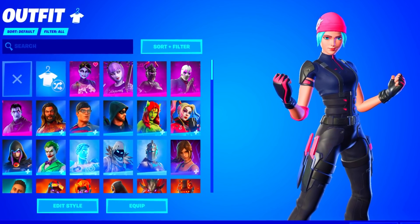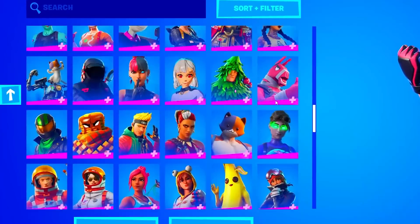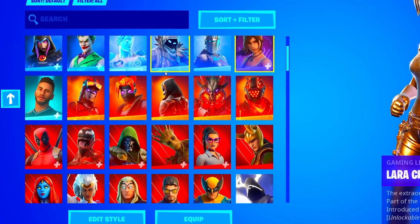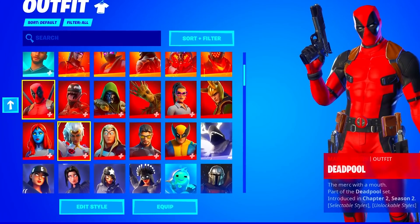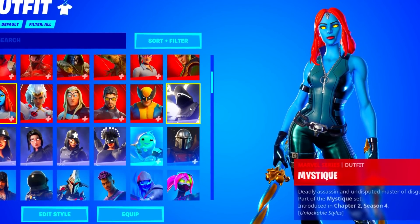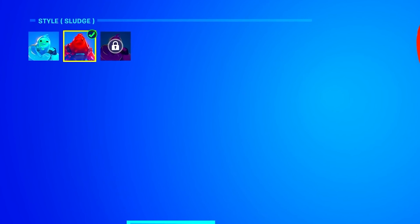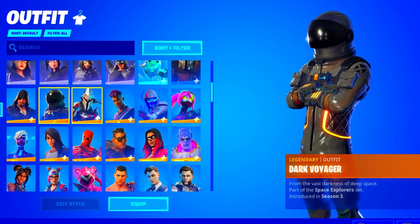So we are now going to move on to the skins — and this locker is actually insane, look at all the skins he has. So starting from the top: he has five Dark Series skins, around a row of DC Series skins, around three Frozen Series, one Gaming Legend, one Icon, around a row of Lava Series skins, and around two rows of Marvel Series skins. Pretty good Marvel Series collection. He has about a row of Shadow Series as well. He actually does have the Dark Voyager of Season 3 — this is his rarest skin I've seen so far, besides the Wildcat of course.